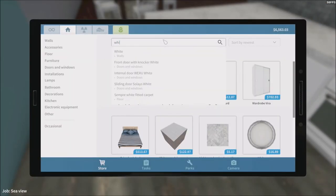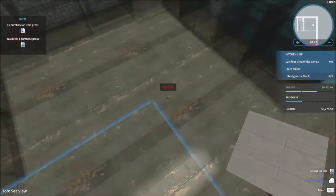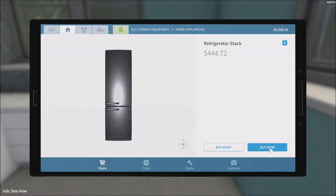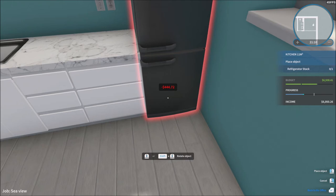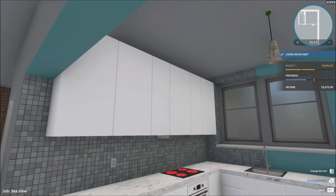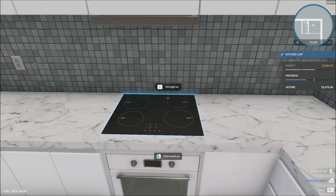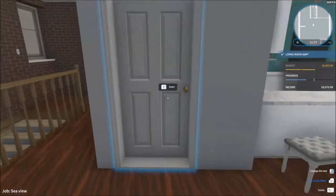We've got the floor tiles now — white panels for the floor. Let me find that floor panel. That's the one, done. Refrigerator stack — that's what they want. Let me find the refrigerator and put it on the right side. We already spent quite a lot — we're already in the yellow side of their budget and we've only done two rooms. Not a good thing at all.